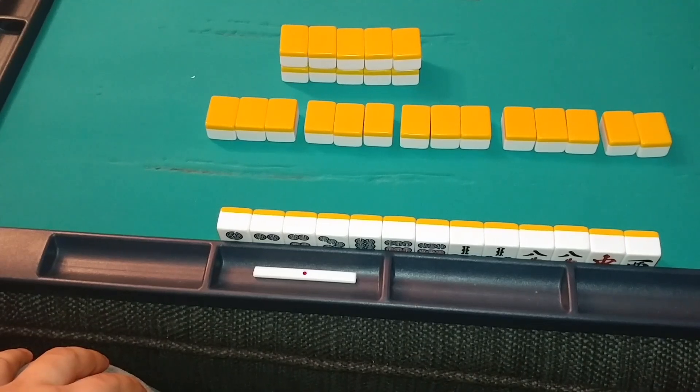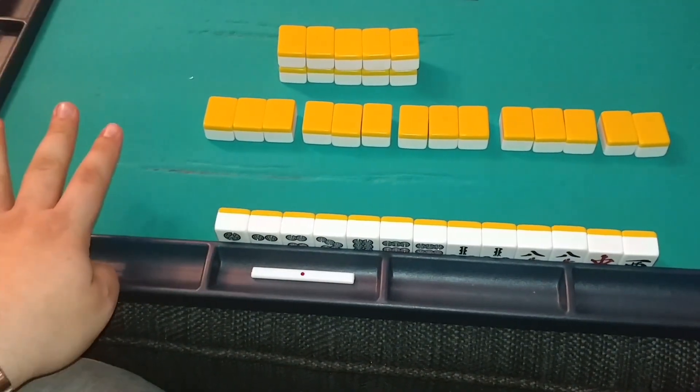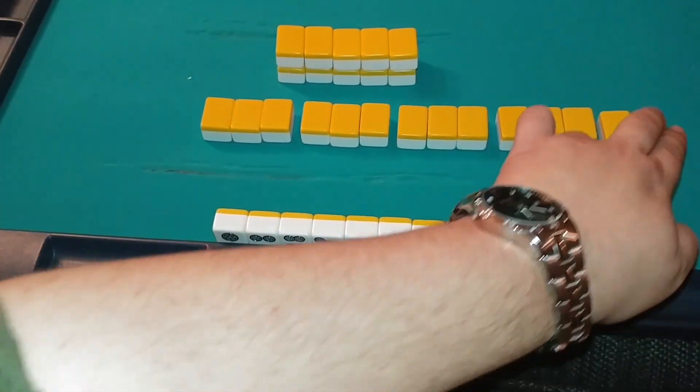A completed Mahjong hand is 14 tiles long and consists of four sequences of three of a kind and one pair.